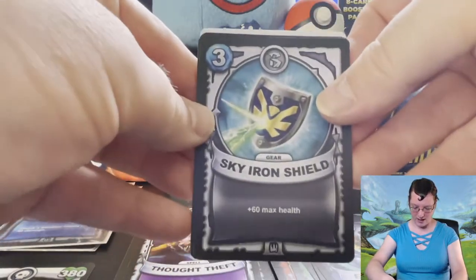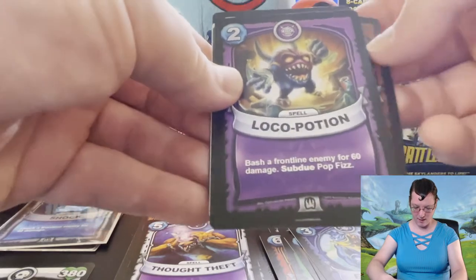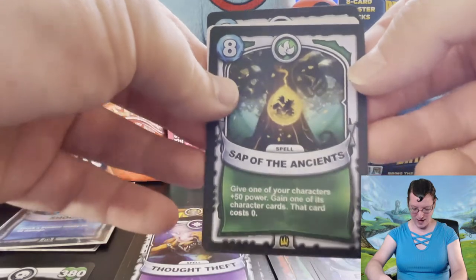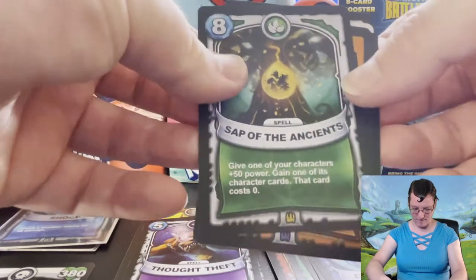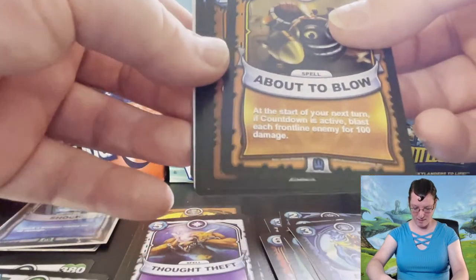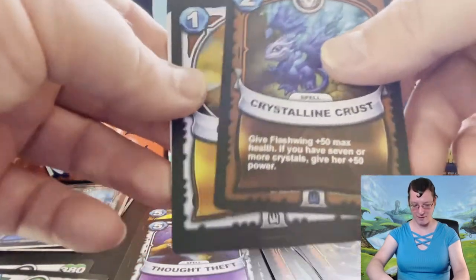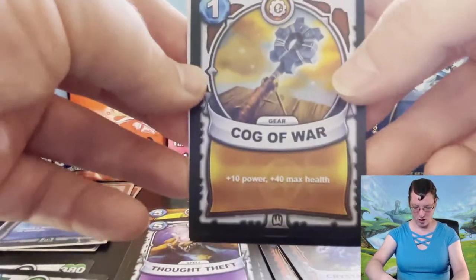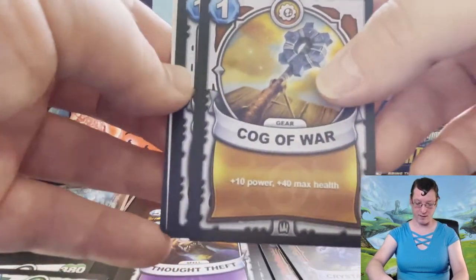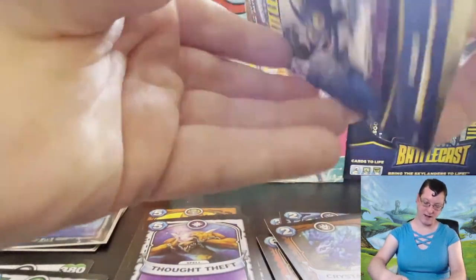We've got a Sky Iron Shield, a Stone Stare — oh, Crusher looking menacing there. A Loca Potion, very punny. Sap of the Ancients which is an ultimate card. About to Blow — Countdown is an amazing Skylander. Crystalline Crust — look at that, that is magnificent. Cog of War — somebody made a weapon out of a cog. Abracaboom and into the next pack we go.